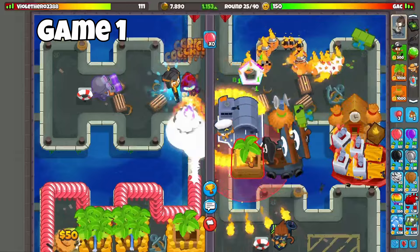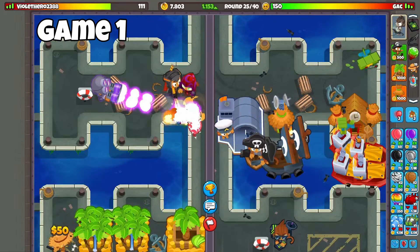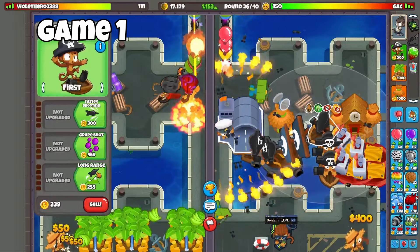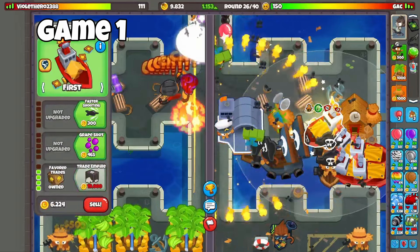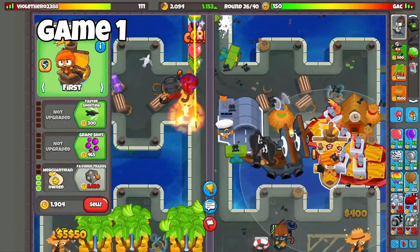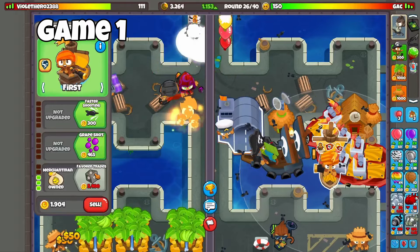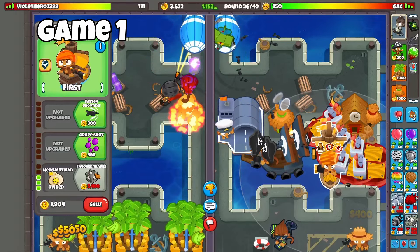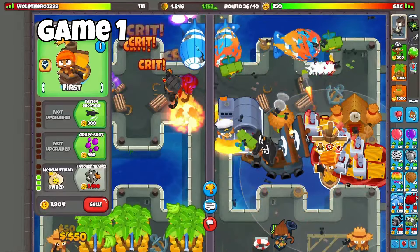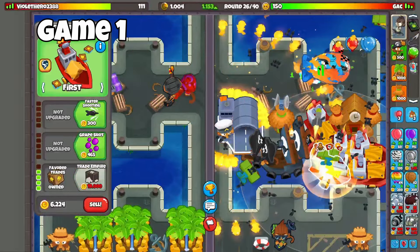Are we able to pop those? Yes, we are. I'm going to get some more popping power stuff. I need to physically collect it, so I'm going to throw down a Banana Farmer. These are also going to be some Favor Trades. Another Favor Trades. As soon as I get enough money for that, I'm going to start actually ecoing because I have a bunch of money to fuel my eco from now on — probably go to around 2,000 eco.